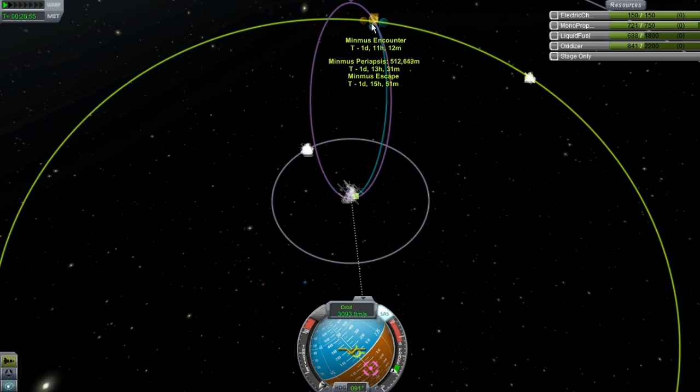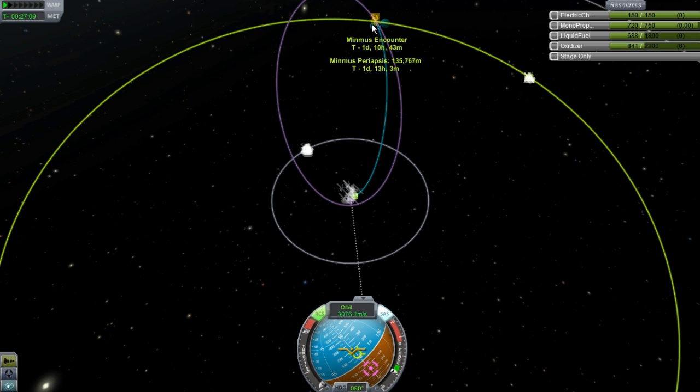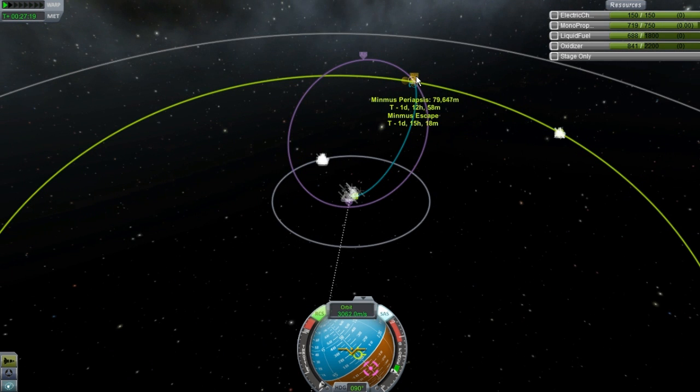I'm going to use RCS for the rest of this because if I mess up it'll be easier. You just lightly tap RCS - I'm lightly tapping RCS right now. You can hear the click. That's how much of a difference one tap is making. Just give it a little tap. This is absolutely perfect right here - if you look, it's 80 kilometers. That's really good.